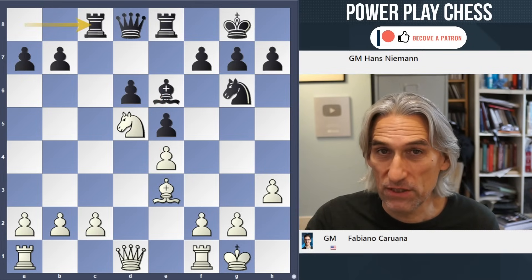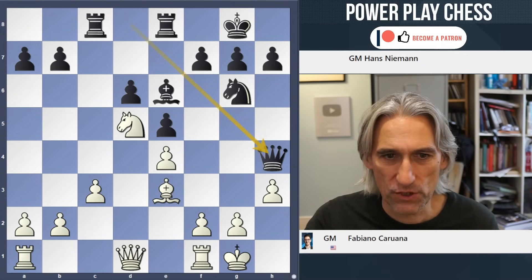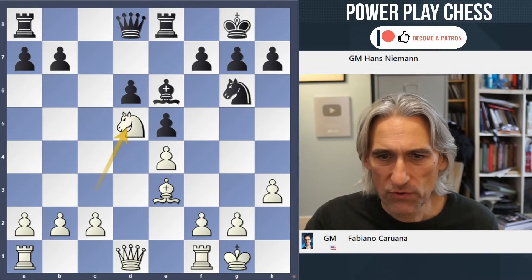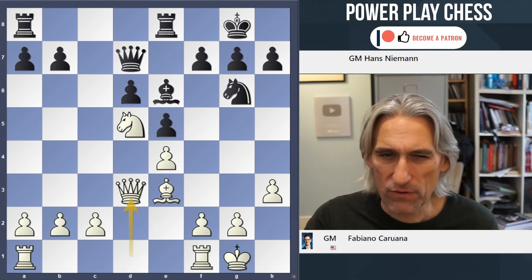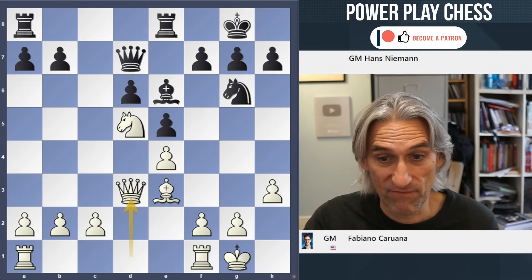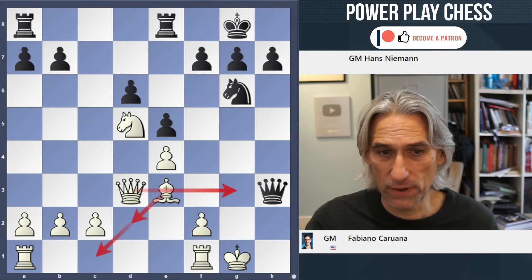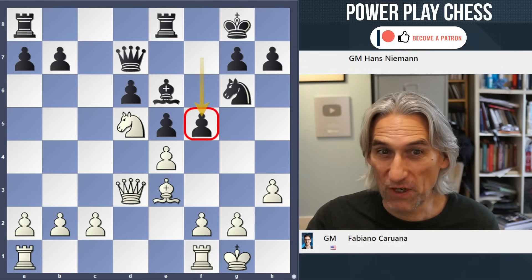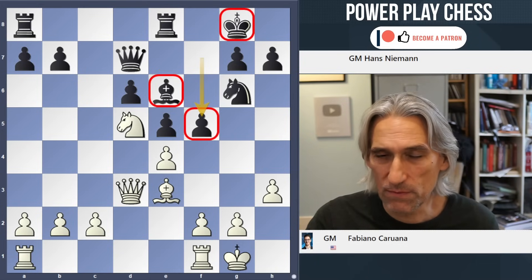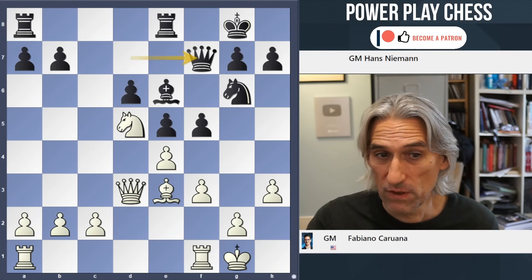Niemann thought for a long time and played queen d7, which also looks really solid and looks at a potential sacrifice. Queen d3 — now the sacrifice isn't working; the bishop can just drop back to one of the e-squares and the queen comes over to defend. But I quite like f5 here. You should always be wary of advancing your f-pawn because it can weaken the king, but with the bishop on e6 covering the king, that's not a problem. It feels right to put a bit of pressure here, maybe follow up with queen f7.